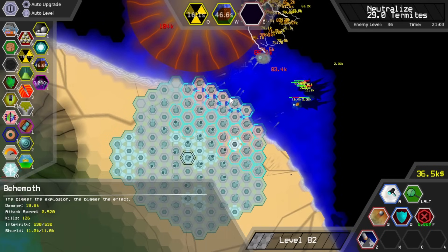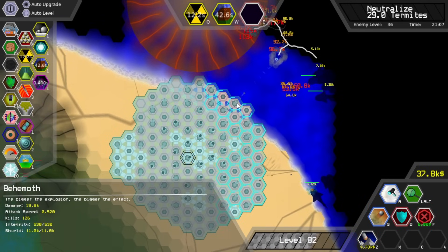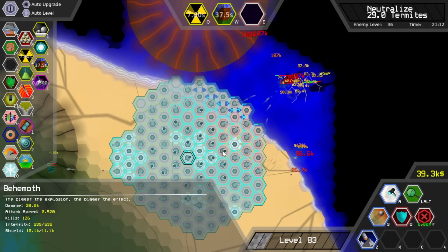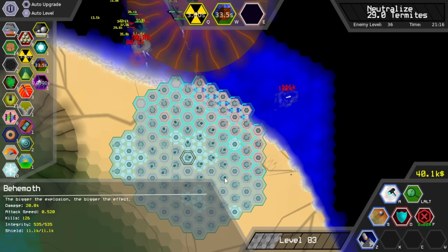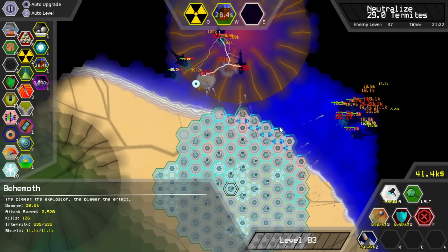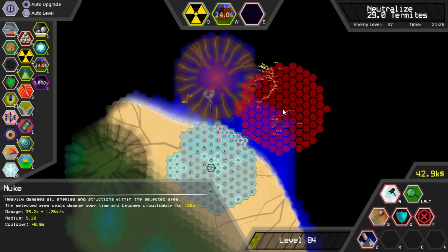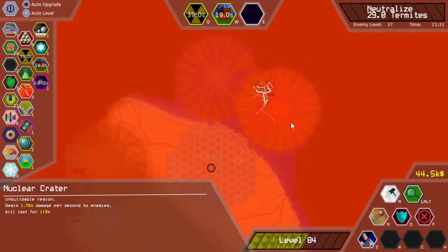I don't know how amazing machine learning is at this point — can I actually check? Damage 20,000... 2,000... 23,000... 14,000 — okay, so it actually does matter. Some more attack speed. Screw you sharks.